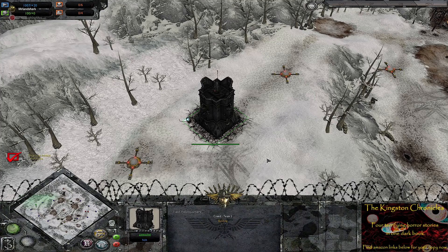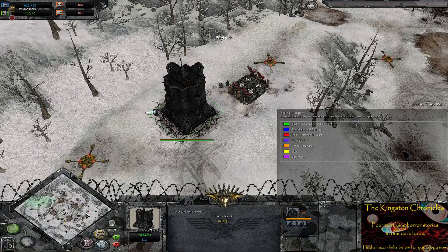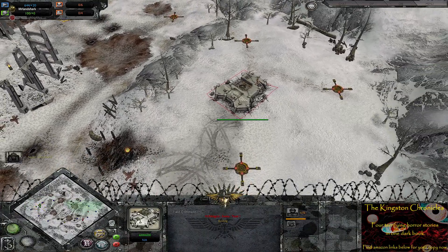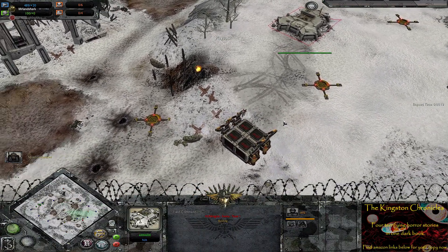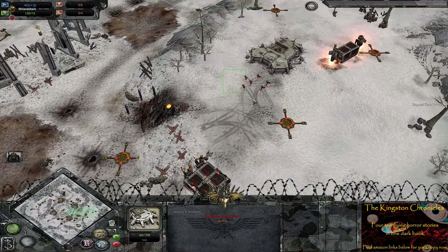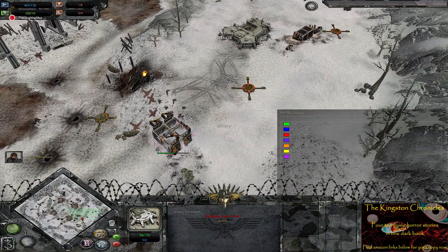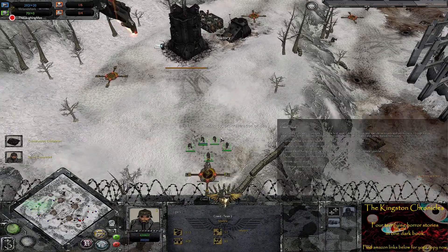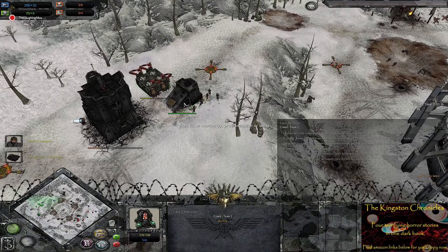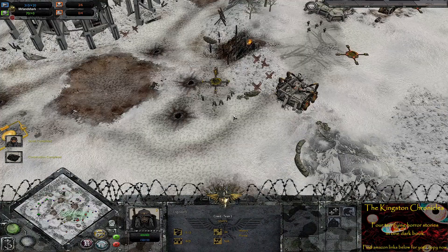Ladies and gentlemen, welcome back to the finest Dawn of War Unification cast this side of East Yorkshire. Today we have a one versus one on Quest Triumph. In the Death Corps of Krieg corner we've got Creed, and in the Imperial Guard corner we have Huntington. It's a special game because once again I'm joined by my friend, colleague and fellow co-host, the Laughing Max. We are looking forward to a meat grinder of a match.